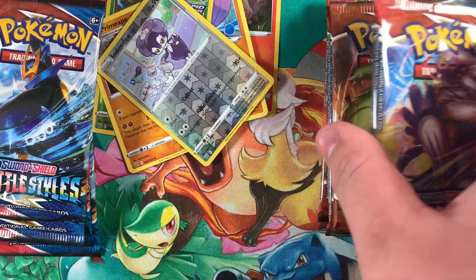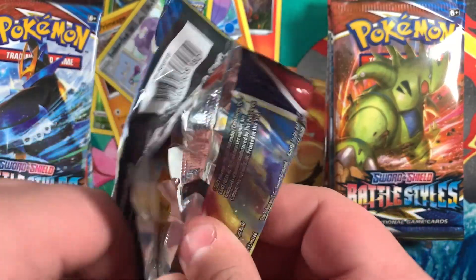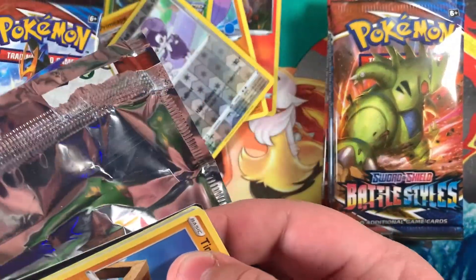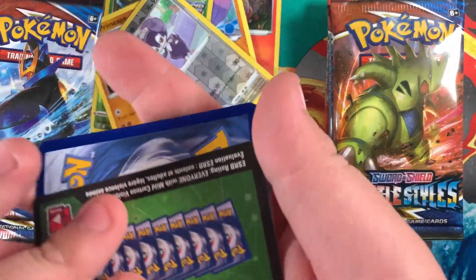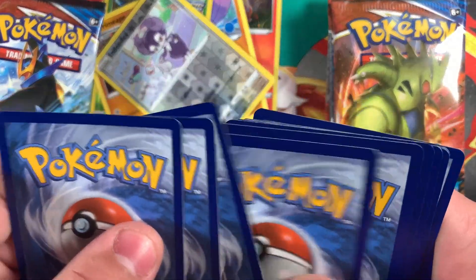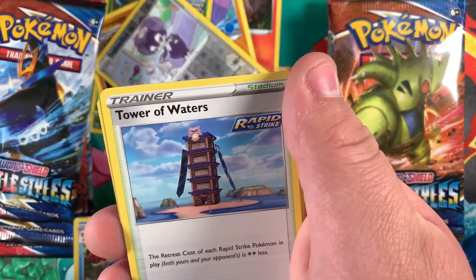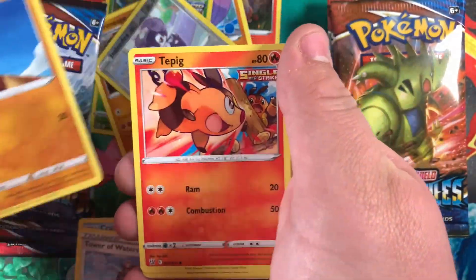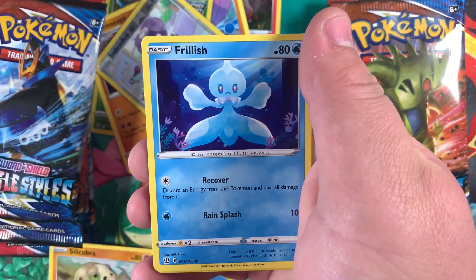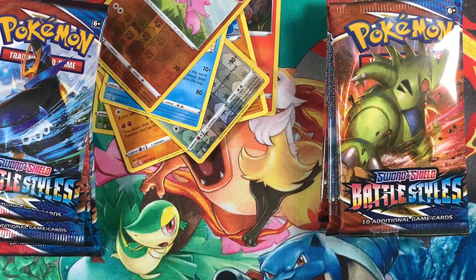Six packs. Code card. Energy. Ndidi. Corrodent. Tower of Waters. Timber. Tepic. Lamel. Silicobri. Frillish. Gilgar. Mr. Rime. No hits yet.